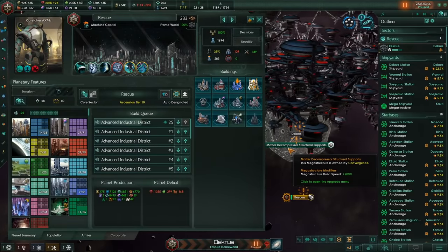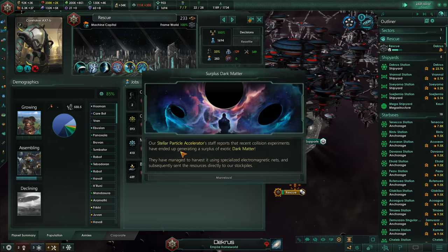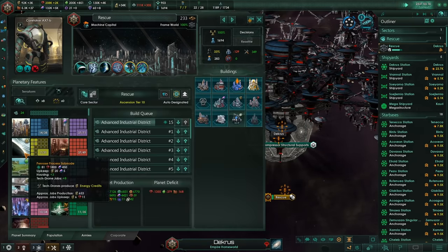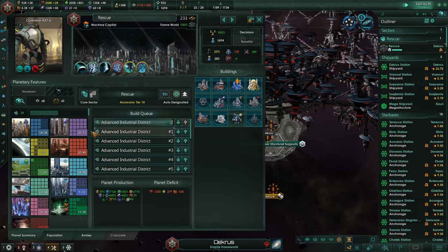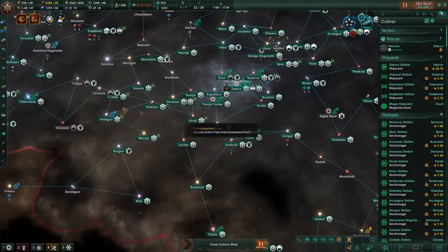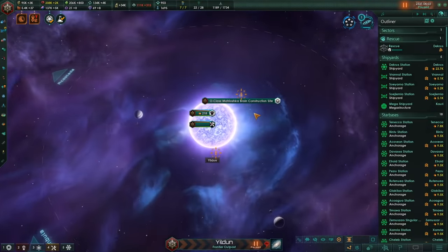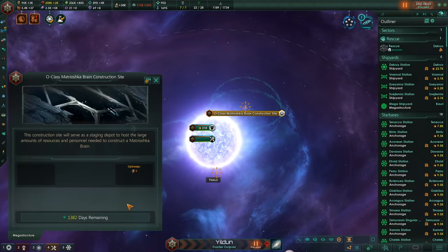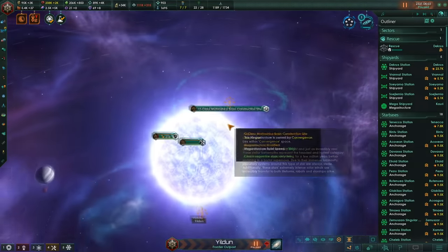The Penrose Sphere is complete. That's changed our jobs — it's still just the tech drone jobs that is producing more now, and it also gives us a lot of free districts. Right now we just need more and more alloys. I'm trying to build some more megastructures but they're costing loads of influence which is really slowing us down.